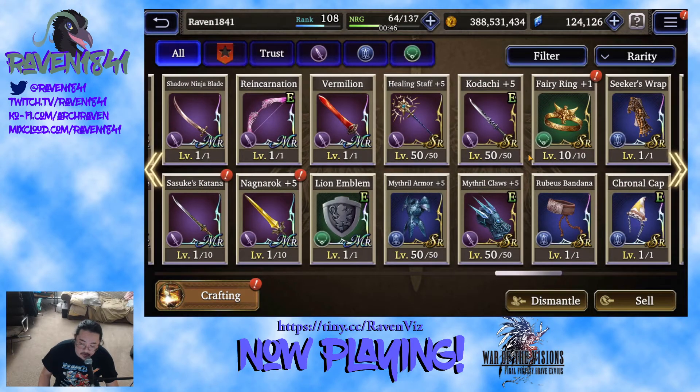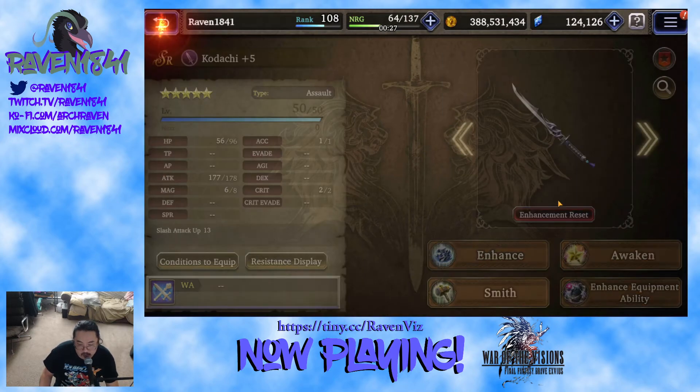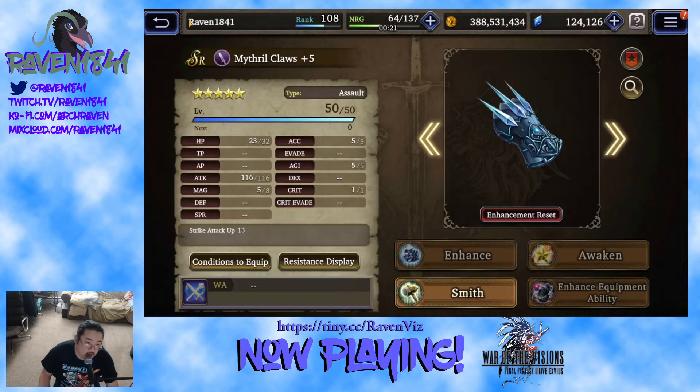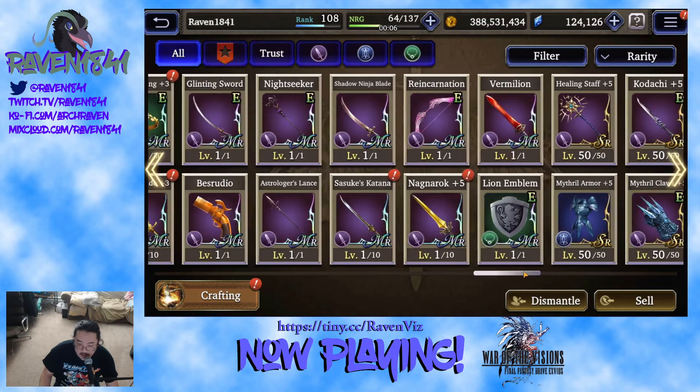Kodachi and Mithril Claw — both of these were raised specifically for one unit. Kodachi I raised for Shadow Lynx because I knew she was going to be part of my team for a while. She gets in there, she gets the chains, it feels good. Mithril Claws we raised for Zyza and Etri — really raised for Etri, but Zyza uses them too. We used them for quite a while. I wanted a nice, decent piece of low investment equipment to have for them.